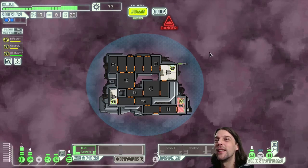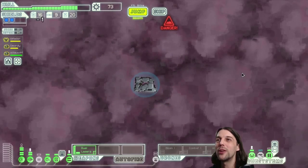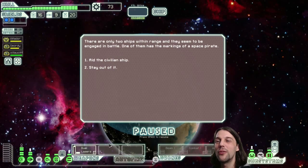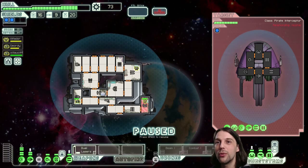This seems to be a good run so far. We need another weapon — we had one offered in the first shop but they were not good. The civilian ship has a burst laser two — they mean business. We go full on offense once more.